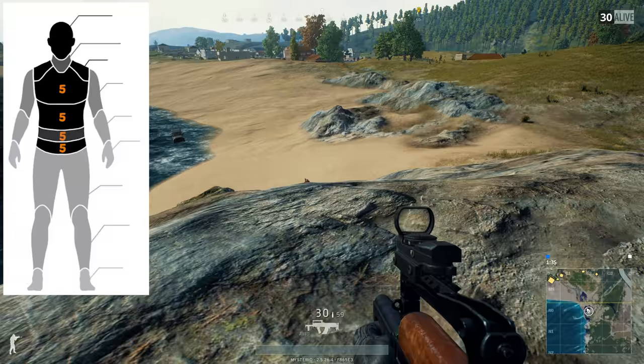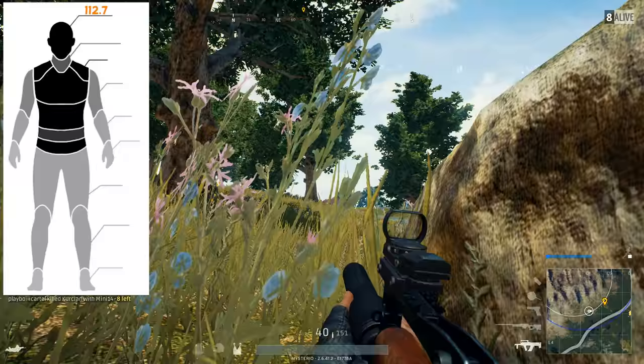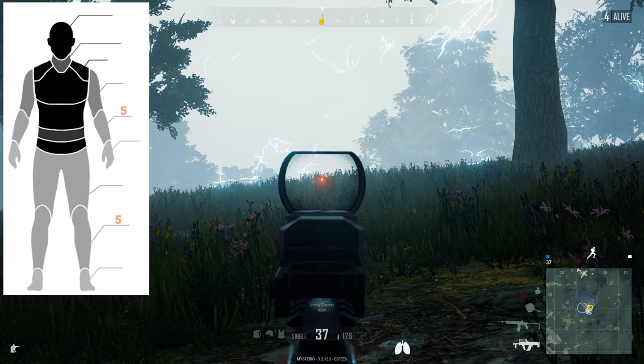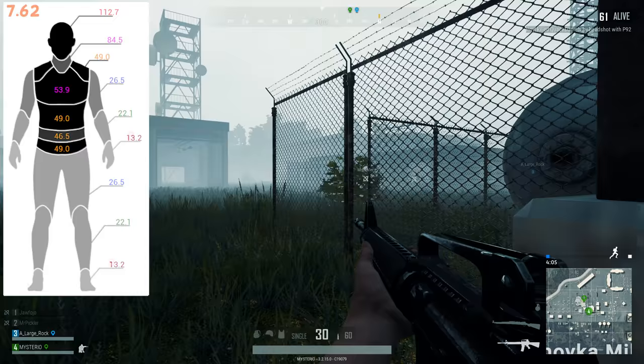If you are facing a level 3 armored target then you will need 5 body shots for a kill. Without the helmet, one headshot will deal 112.7 damage and instantly kill your enemy. A neck shot needs only one extra bullet because it deals 84.5, and with a level 3 helmet on your enemy you will have to land an extra shot to make the kill. The bicep and thigh areas take 26.5 damage and need 4 shots to kill. The forearm and shin areas take 22.1, so they need 5, and the hands and feet take 13.2, so those will need 8 shots to kill.